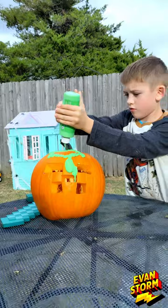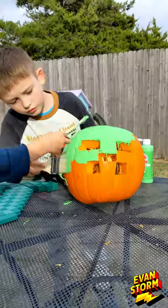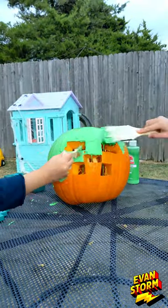Next Evan pours green acrylic paint on the top of the pumpkin. Then he talks his sister Emily into helping him paint the pumpkin. She is a much better painter than Evan.